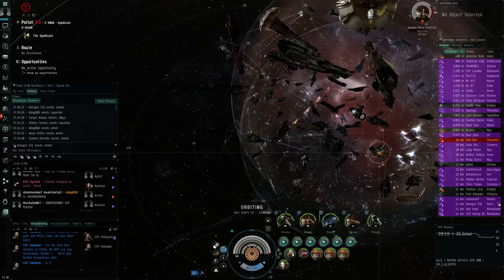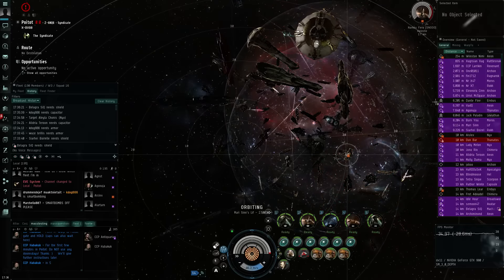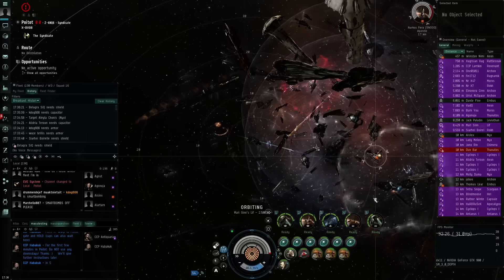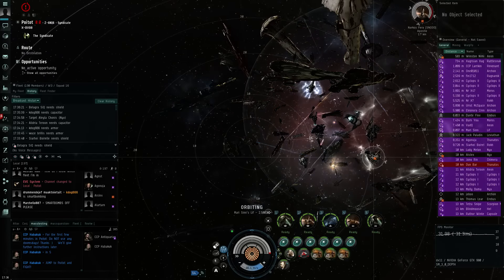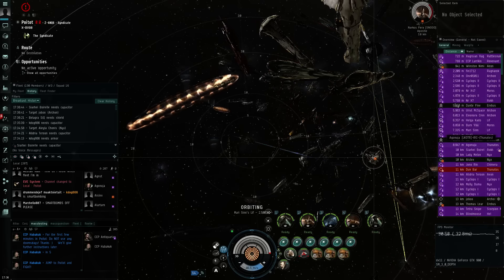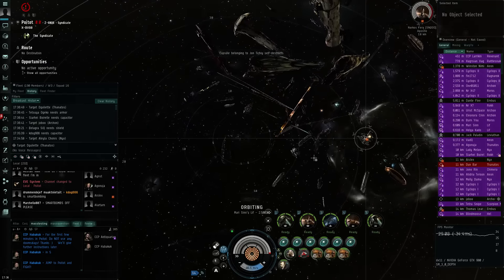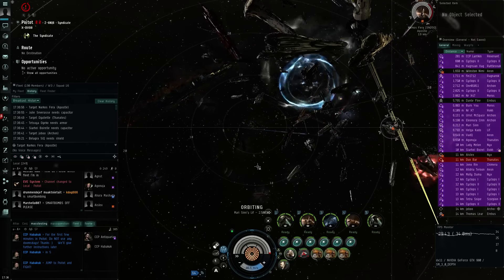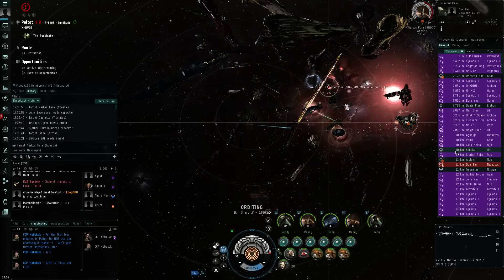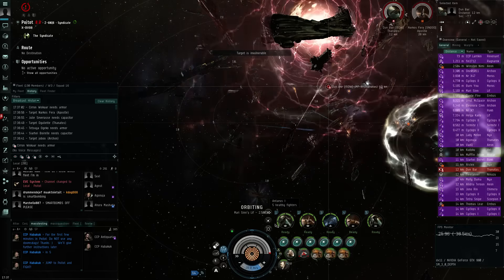I'll be looking for something like a carrier first to target — something smaller than me. Some stuff is already exploding pretty hard. There's a Thanatos at 11 kilometers that's red to me — pretty good. And there's a Hell here — I'll target him. 'Launch all fighters' — they should be deploying into space now. TiDi kicked in at 68%. My fighters are deploying and now I can tell them to use their weapons on that Thanatos.